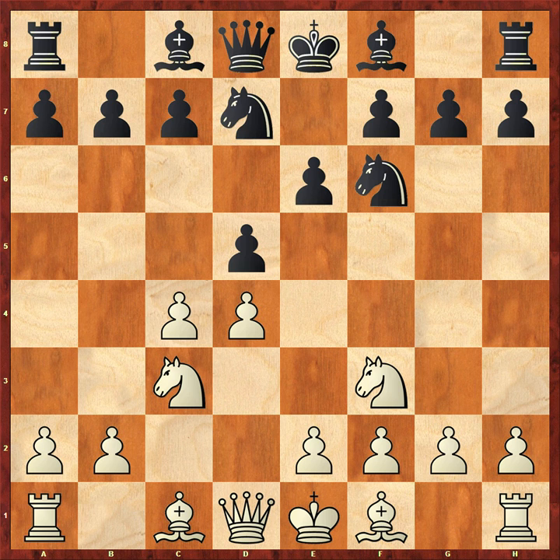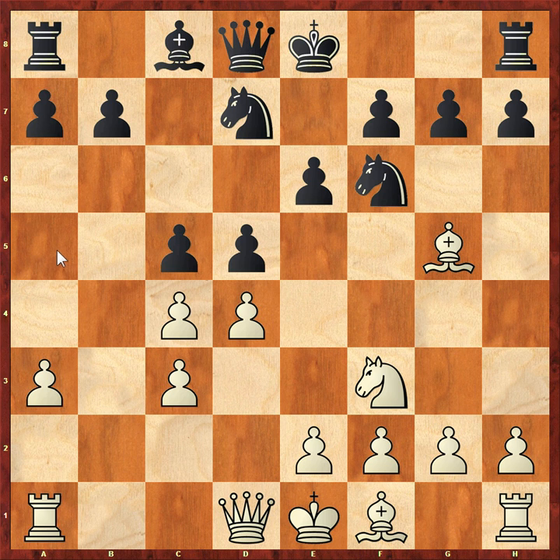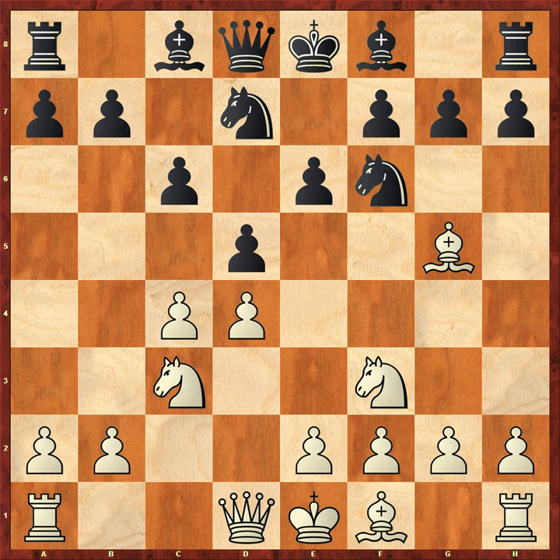After Nc3, Nbd7, and Bg5, black had lots of options. Black could play Be7 breaking the pin, or bishop to B4 pinning the knight - though that could easily be kicked away by A3. There's also a variation called the Rogozin where black attacks the centre with C5 and brings the queen to A5. Instead Carlsen played pawn to C6, leading to another opening called the Cambridge Springs - a club player's favourite. The pawn solidifies D5, so now black has so many pawns defending that square.